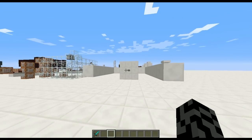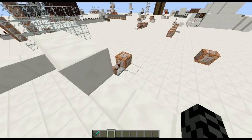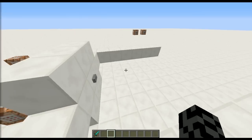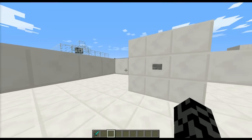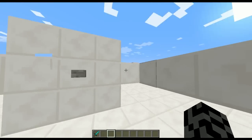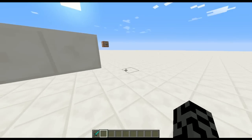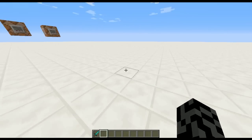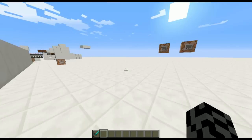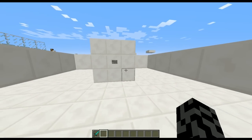Welcome back guys, MrZ here, and in this video I'm going to show you the little thing I made for Generic P. Generic P tweeted a GIF on his Twitter account about a horse that's pulling a board which a man is standing on, and he said to DinnerBond to add that into the game. So I went ahead and made it.